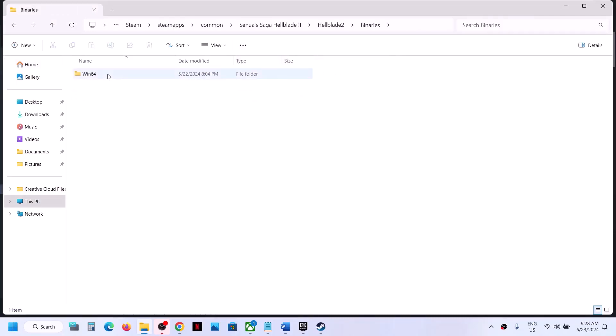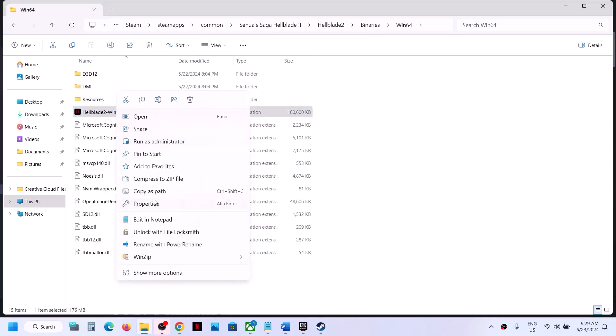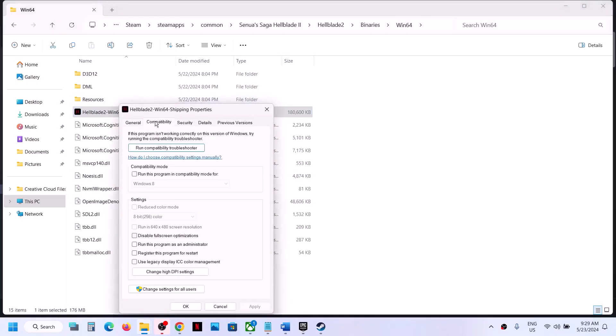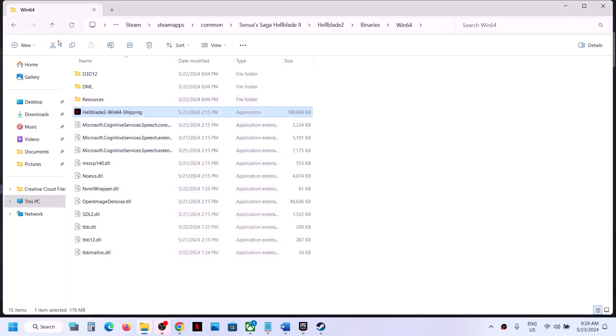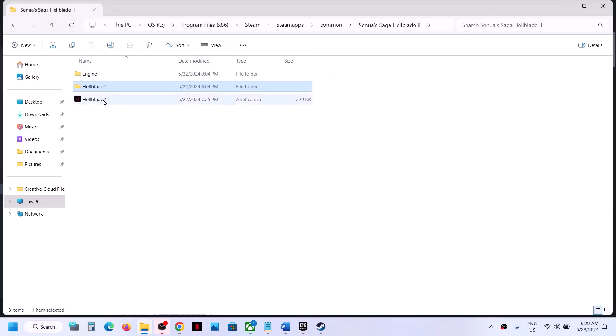Then open the Hellblade 2 folder, go to Binaries > Win64, right-click on the EXE file, select Properties, and put a check on the box which says 'Run this program as an administrator.' Then launch the game from here — instead of launching from Steam, just double-click this EXE file and try to launch the game from this folder.